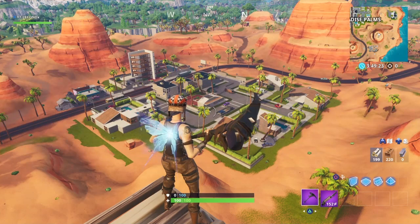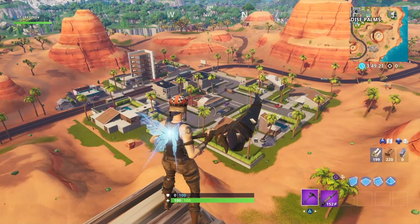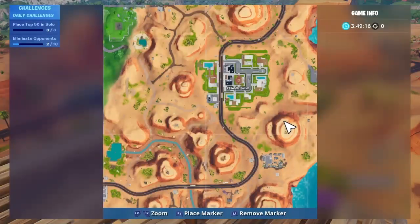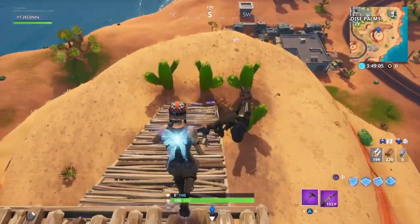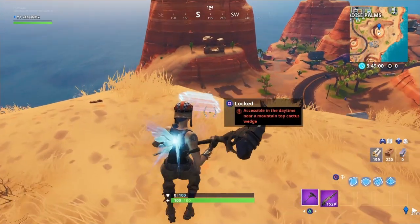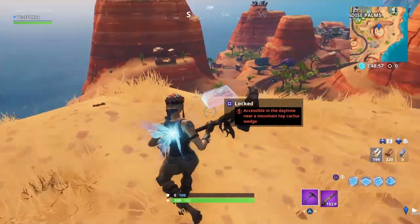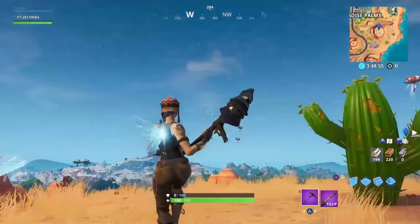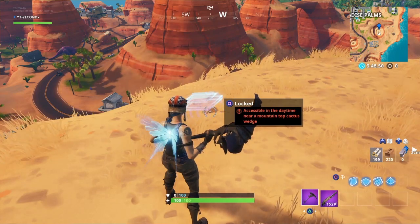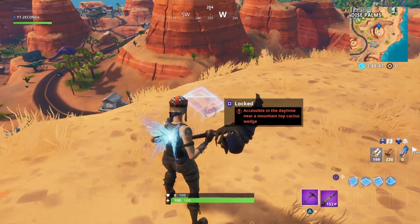4-byte challenge 81 is accessible in the daytime near a mountaintop cactus wedge. For this location, you're going to head over near Paradise Palms — there's a mountaintop southeast of Paradise Palms. Either just land up here or build up here. Once you're on top of the mountain, just keep heading south and you'll eventually see the 4-byte. As you can see right now, it's still holographic. The only way you'll be able to collect it is if it's actually daytime. You'll just have to wait up here or keep landing here until it is daytime, and then you will be able to collect it.